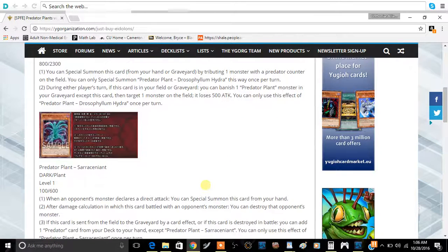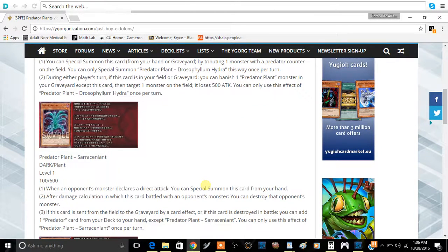The next Predator Plant is Predator Plant Saracent. It is a Dark Plant, Level 1, 100 Attack and 600 Defense. When an opponent's monster declares a direct attack, you can Special Summon this card from your hand. So if your opponent is going for game, this card acts as defense. It has three effects, so they should be relatively decent.